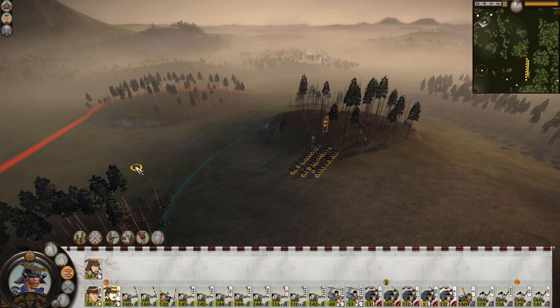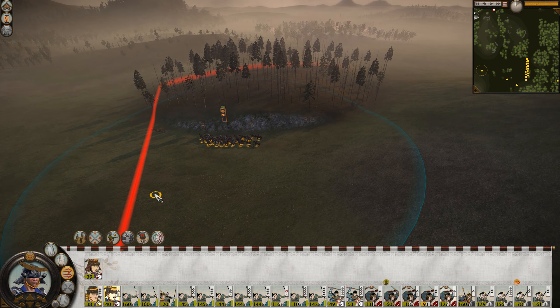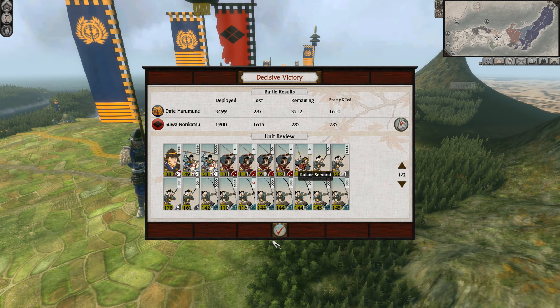Ideally we could have put the Yari on the flanks because cavalry tends to wrap around there slightly more, but then if we put the Katana Samurai in the center our center could buckle. Overall we've dispatched their first initial army that was sitting in Kai. I imagine they've probably got a lot more military forces though, because they were fighting up in the north quite a bit. Decisive victory! Let's end the battle there.